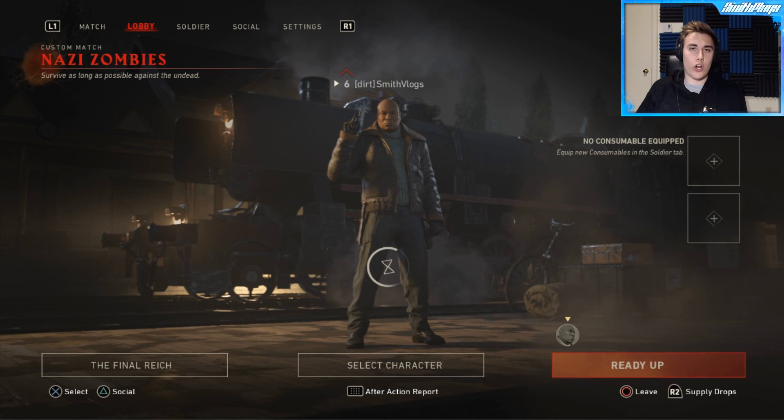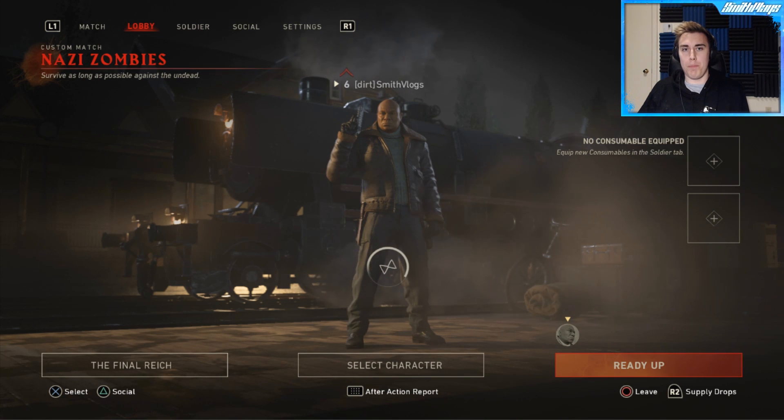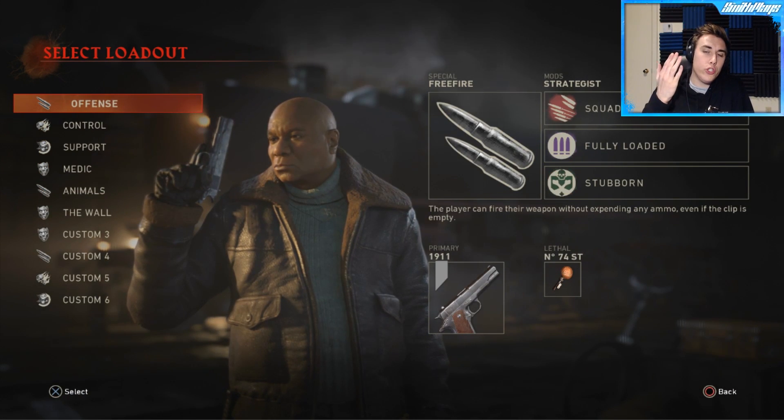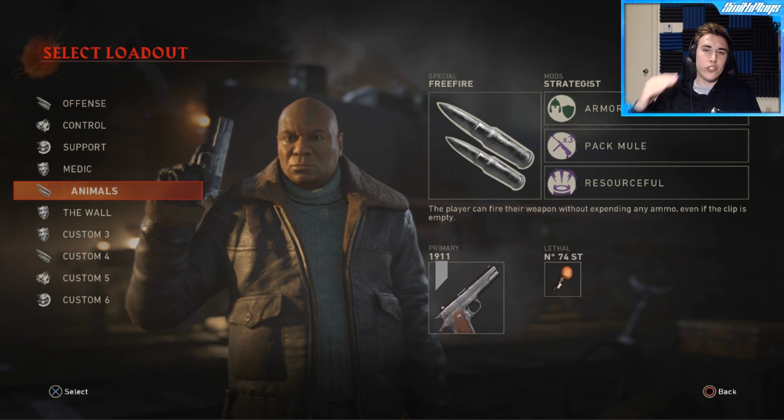The way that it used to basically work is you would just pop into a Zombies game and that was it. But now it's a little bit different because you'll see on the ready up screen it basically makes you create a class. You've got four preset classes but they also have these new custom created classes that you can use.